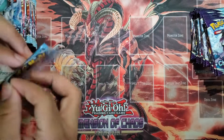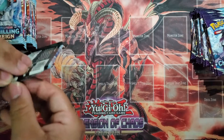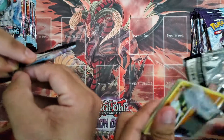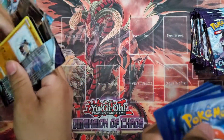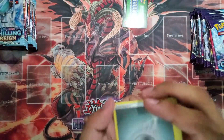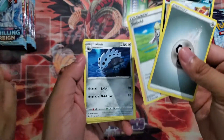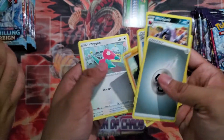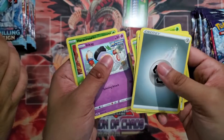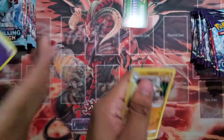First pack. Bro, I have no nails. I can't open this — it's so difficult to open a booster pack. Okay, we got Porygon, Heracross, Sableye, and Farfetch'd.